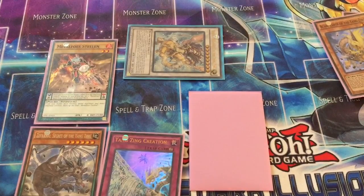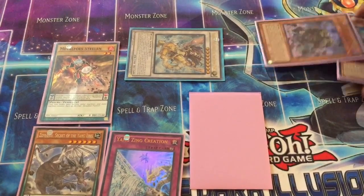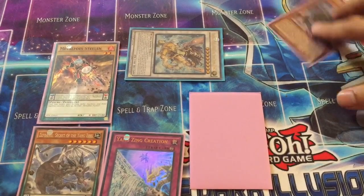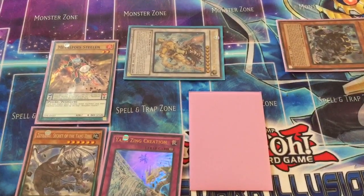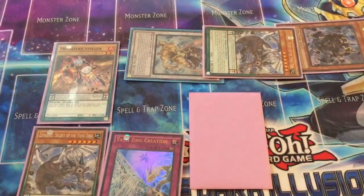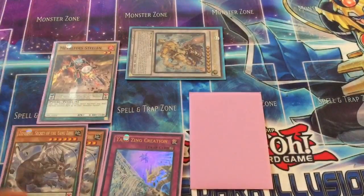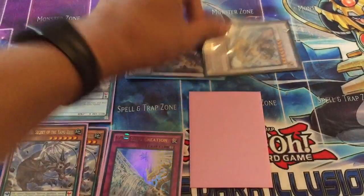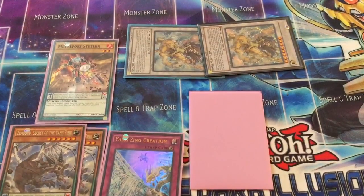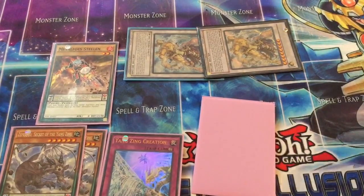Most people use Baxia's effect to pop the face-down Metal Foe Combination to search something, but I want to go further. Instead of popping the Metal Foe Combination, I pop the other Yang Zing monster — Beyondchai — whose ability re-special summons Jiaotu from the graveyard. Since you popped Beyondchai whose effect hadn't activated before, it also allows you to special summon that second Zephyranyu from the deck, and you're able to synchro summon again into another Baxia.